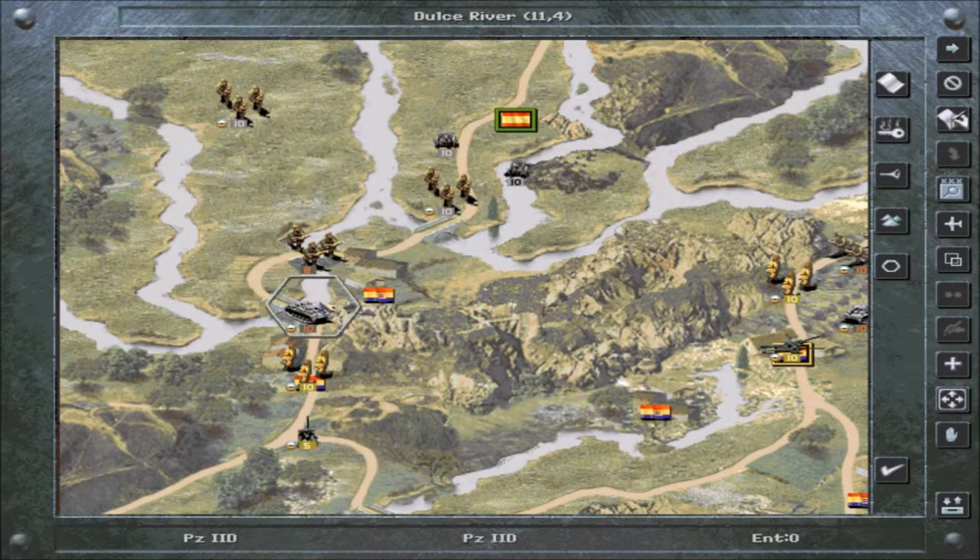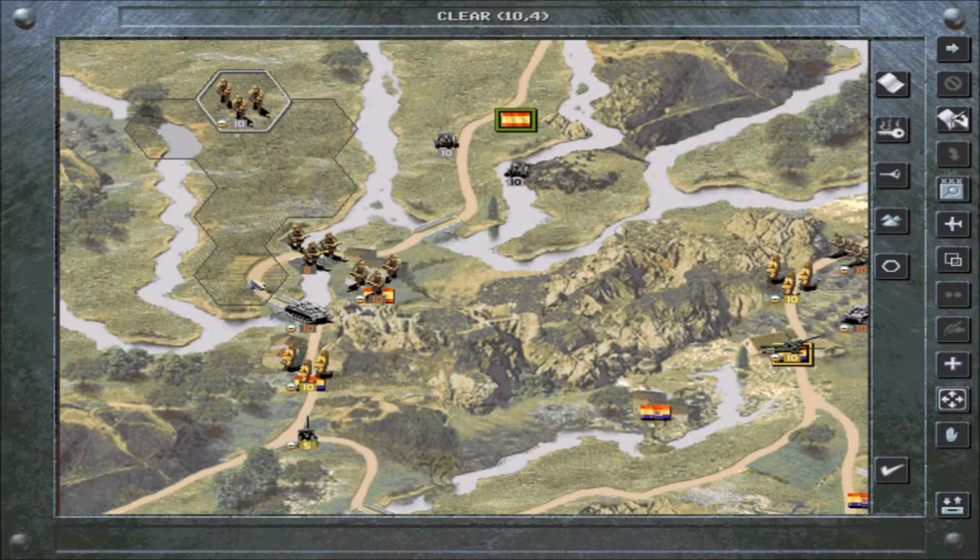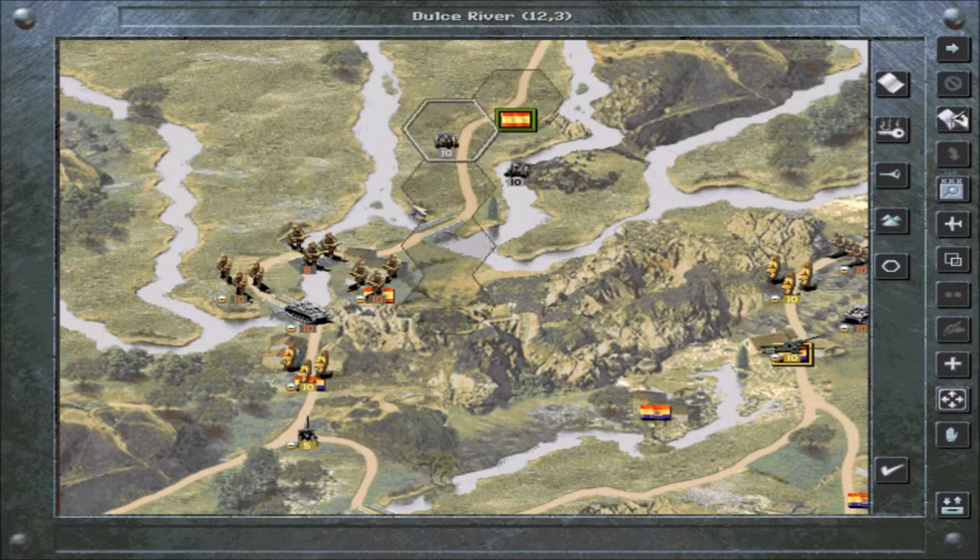Let's just move this guy forward so that when the artillery does attack, it'll hopefully attack him. Tanks actually are pretty good against artillery fire — artillery generally doesn't do much damage to them compared to infantry. It just wrecks infantry with ease.